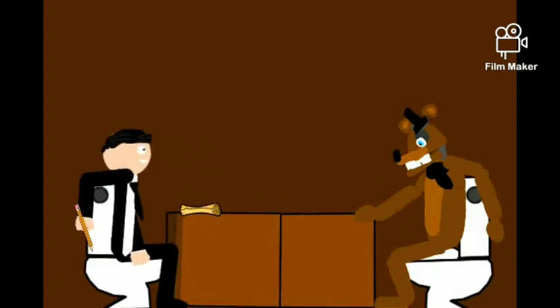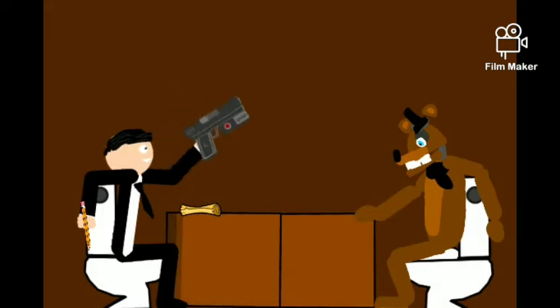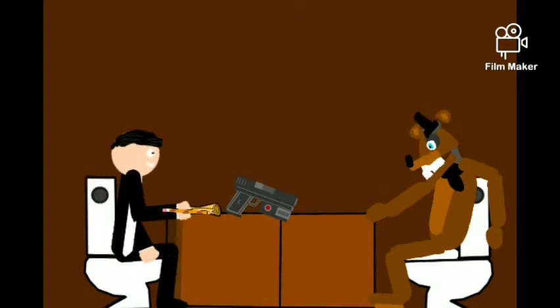You have chosen to proceed with the maintenance checklist. Remember, use your company issued taser to return the animatronic to a neutral state if you feel that it's becoming unstable or aggressive. You can only use it three times before it begins to damage the animatronic and decrease its value.